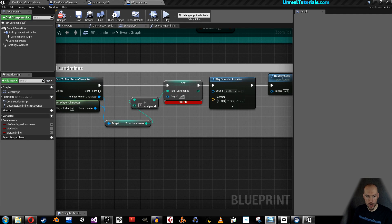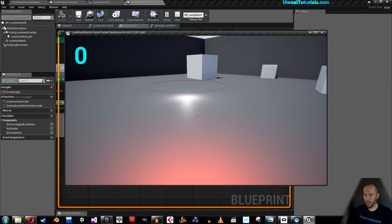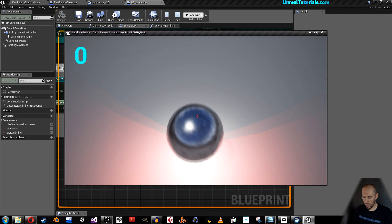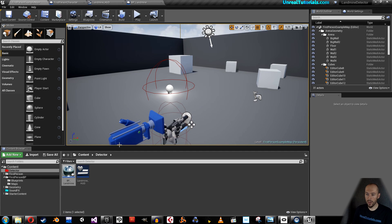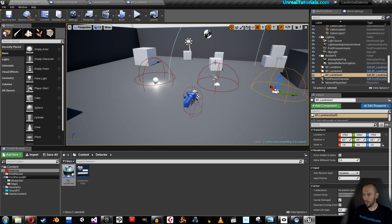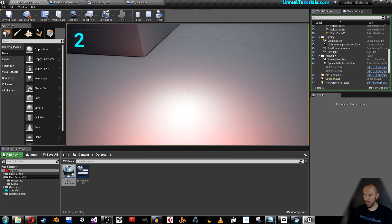We got an error because I forgot the targets. The target of course is the First Person Player Character. Compile and save. Let's see — we now see after we bound it that it says 0 instead of 99. If we go here and see this mine and press E, we pick it up and we got one. So that's cool. We can drag out a few more, or just Ctrl+C, Ctrl+V to duplicate them, and just make sure it works. All good.